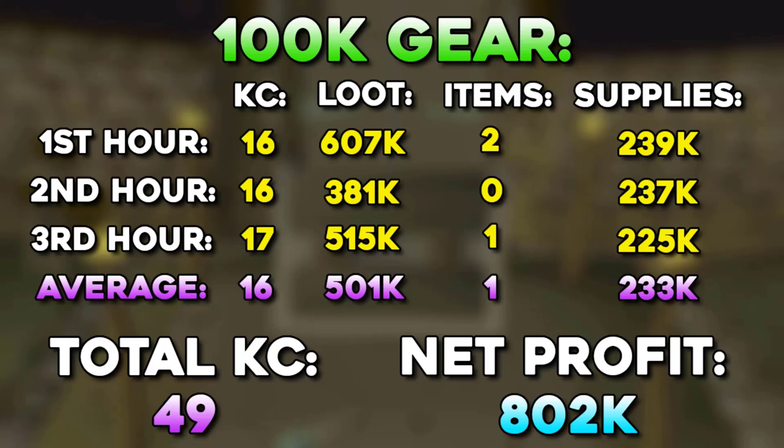At the end of every setup we're gonna take a look at a very quick overview. On average with the 100k gear setup, we ended up getting 16 KC per hour. Our average loot was around 501k and our average supply cost was around 233k — we ended up basically making 267k per hour. That could really change if we got more expensive uniques. That's why Barrows is so special when it comes to GP per hour: if you land on the expensive items, you will be making a lot more money per hour. I'm speedrunning chests in this series, so my basic loot is always really bad — I am not going to kill skeletons to get a higher loot percentage. I'm just interested in getting as many unique items as I possibly can.